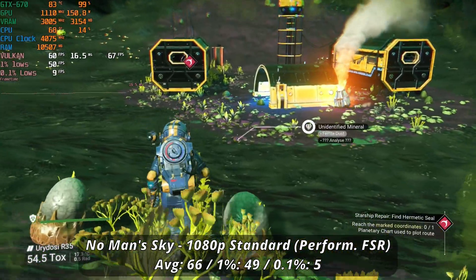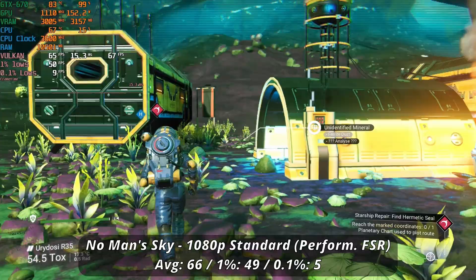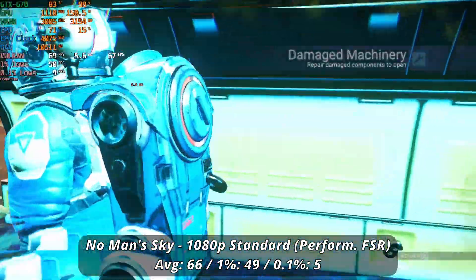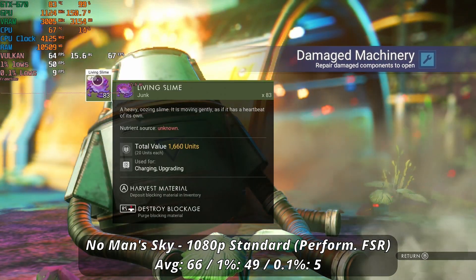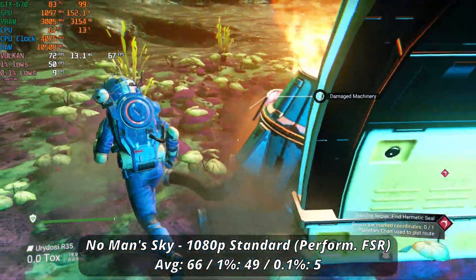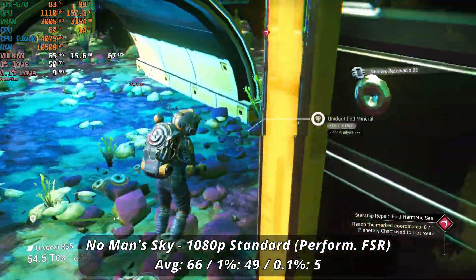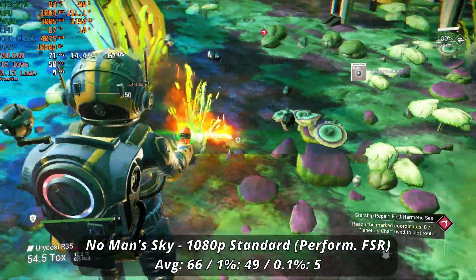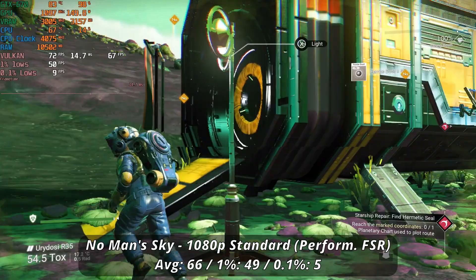At 1080p standard settings with FSR set to performance, we're averaging about 66 FPS while roaming around large open areas on our planet. Thankfully, with our 1%s at 49, we've actually got a decently stable frame time, even with those 0.1 lows of 5. While you will occasionally see dips around the 50s in areas, overall it's a pretty solid experience. We've even managed to throw in some anti-aliasing to smooth out some of those jagged edges. You should have a fine time playing this game with the 670 — I actually found myself playing for a lot longer than I really expected; this recording is about 50 minutes in length.